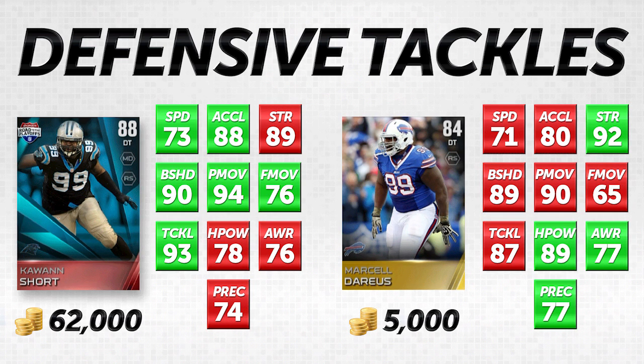The second card set: on the left you have Road to the Playoffs Kwan Short, an 88 overall elite going for 62,000 coins, and we're comparing him to Marcel Darius at 5,000 coins, an 84 overall item. As you can see on screen, there's a lot more green on the left — that attribute is higher — red meaning lower, and yellow being the same. Kwan Short has six higher attributes and Marcel Darius has four.